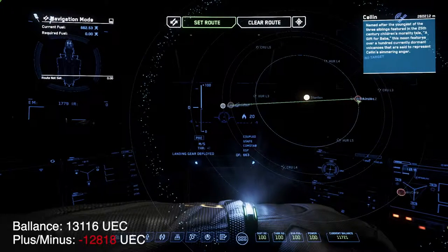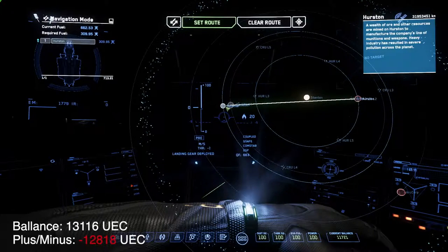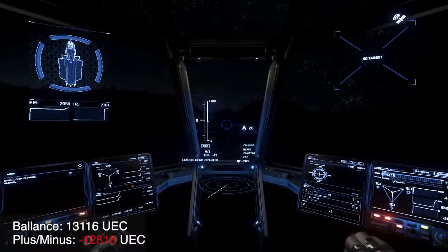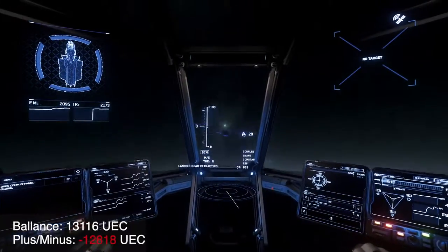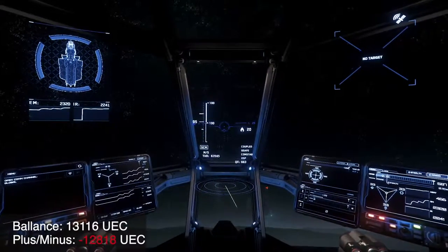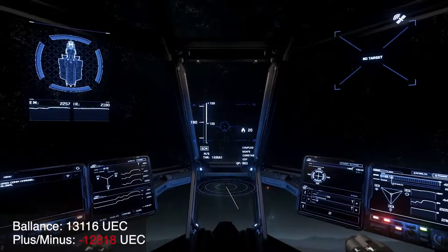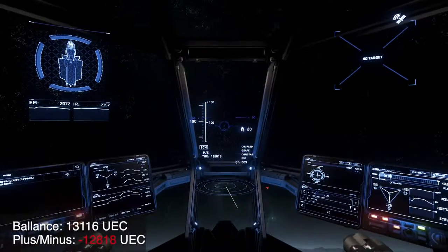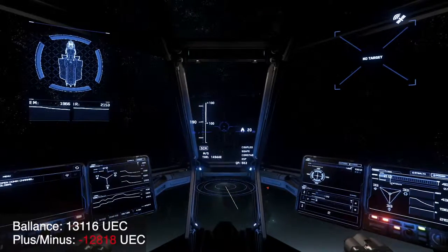I'm finding that the Aurora is a very difficult ship to make money in. I'm not certain at this point if I'm going to continue playing through — I think I will because it's a challenge. But what I'm finding is that it takes forever in quantum space to jump from one area of the Stanton system to the other, and we're in an entry-level ship with entry-level hardware.